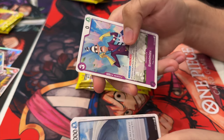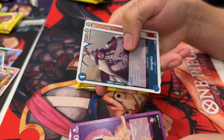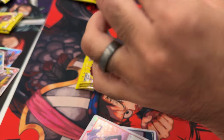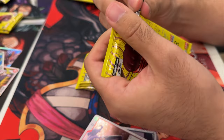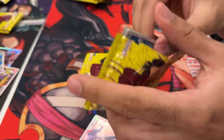Pack two gives us Weevil, Reiju, Edison, Marigold, and Keep Out again. Then Quasar, Spandum, Itomitsu, Caribou, and another leader — damn. Foxy and two rares. The most fun part of these pre-release events is that the six packs are completely random; you don't know what point of the box they're from or what you're getting.